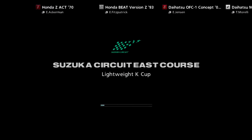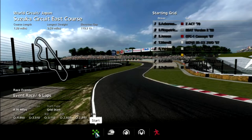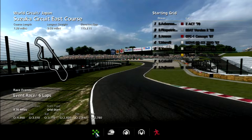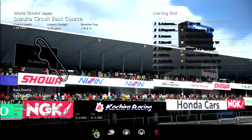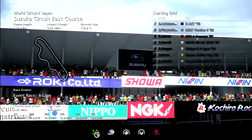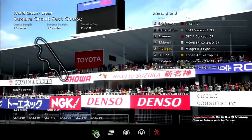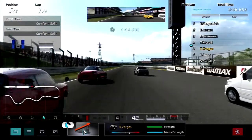We have a Z-Act. The OFC1 and the Beat are gonna be really tough to fight. Oh my god, we have a Beat, an OFC1, a Cappuccino, and a Copen in this race. Oh boy. We're gonna need to get to the lead fast. The Cappuccino is gonna be really tough to fight, and the OFC is a freaking pain in the ass. And away we go — of course we have a good launch. The Z-Act is just a sitting duck.